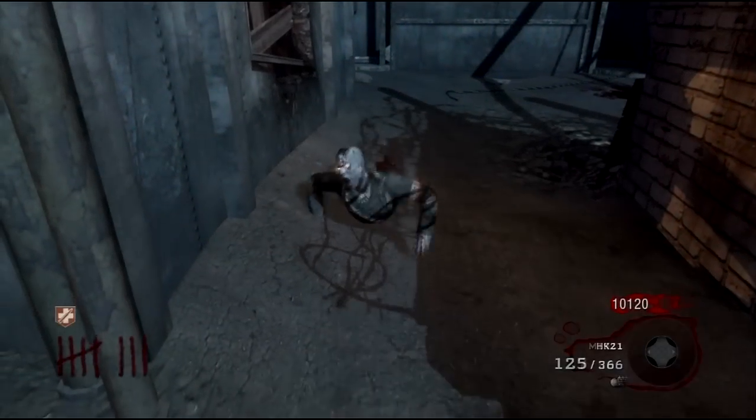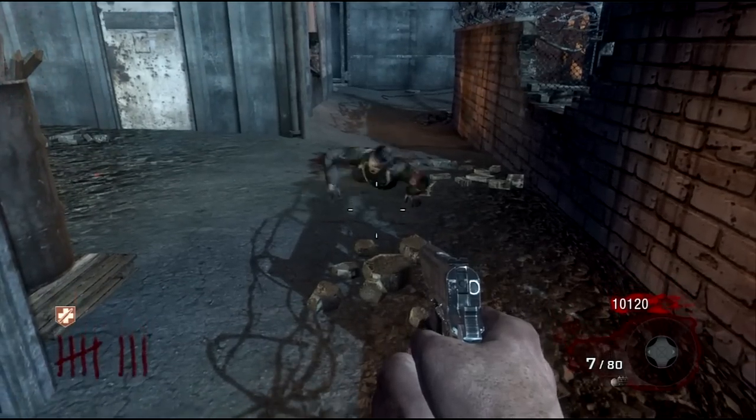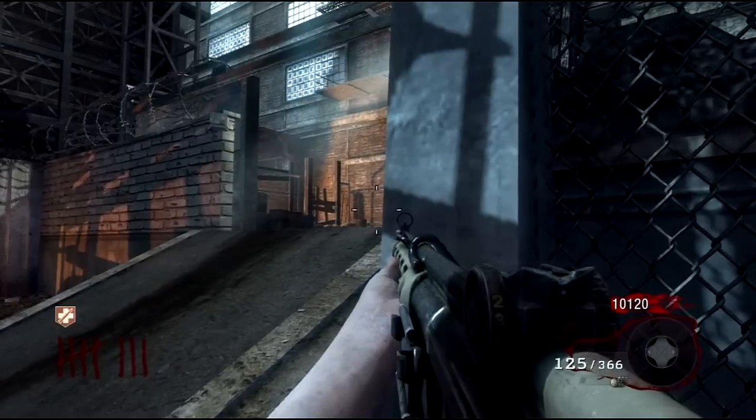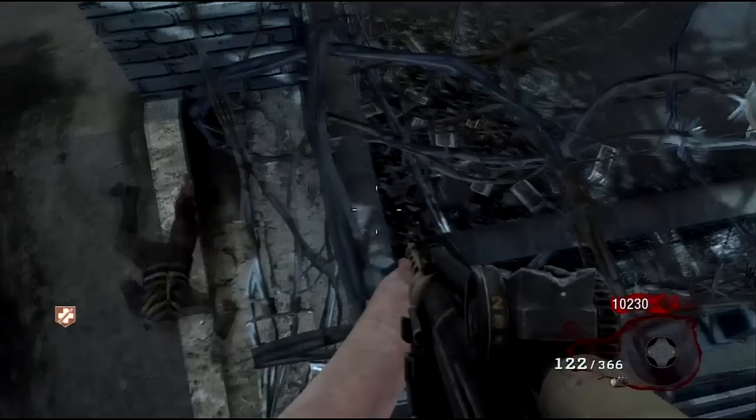Hey, what's going on guys, it's Chris from MogX Productions and I've got a brand new knife lunge glitch for you guys. It's pretty easy — just do the normal set up knife lunge, come to where I am, line up right about here, and just knife. There you'll see you get up top here.